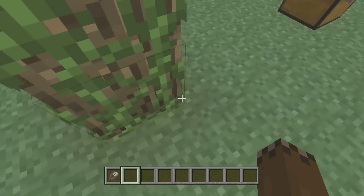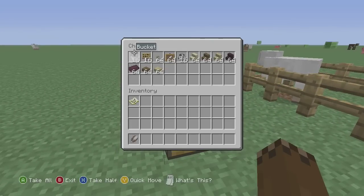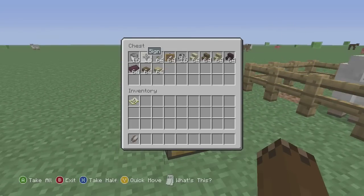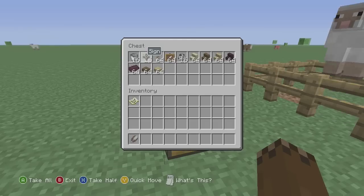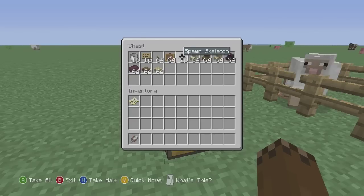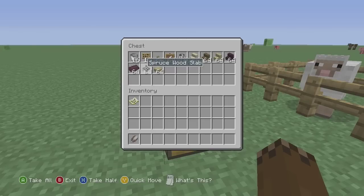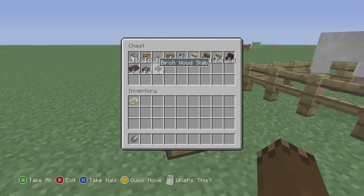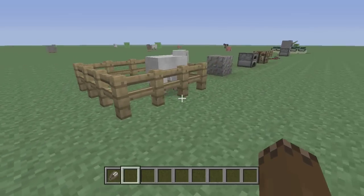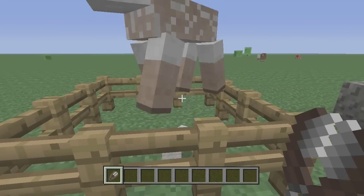You know you've been dying to climb vines, and here you can see that you can. They've also added the ability to stack buckets and stack signs. They've added new blocks: the wooden button, the item frame, spawn eggs, sandstone stairs, spruce wood stairs, birch wood stairs, nether brick, nether brick fence.